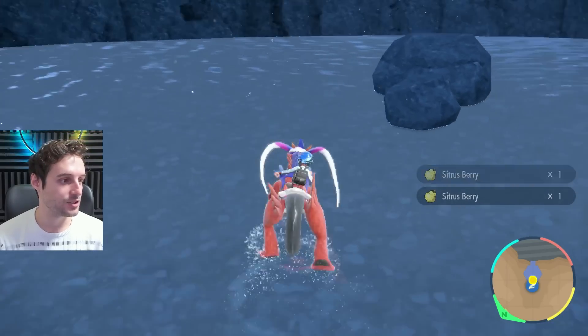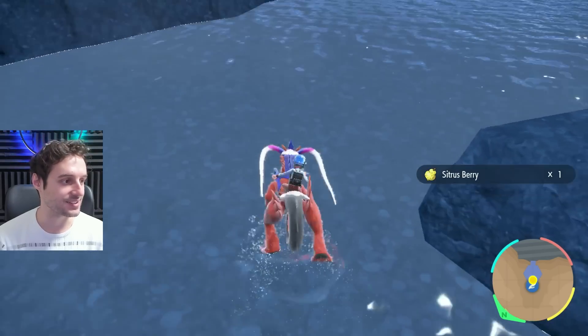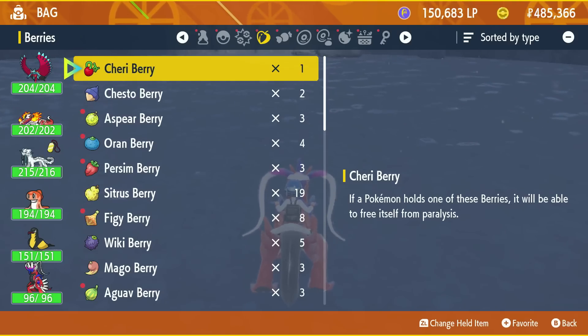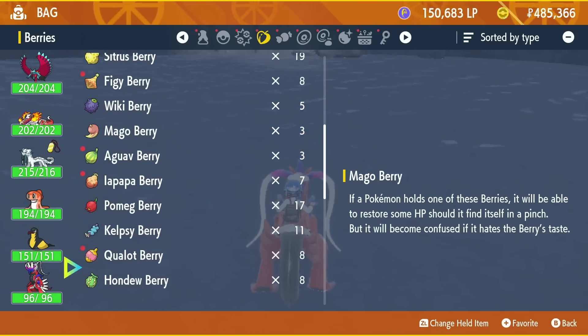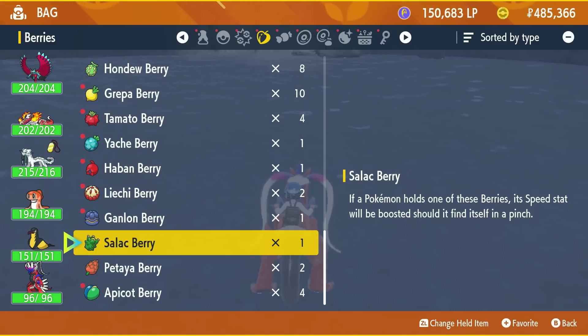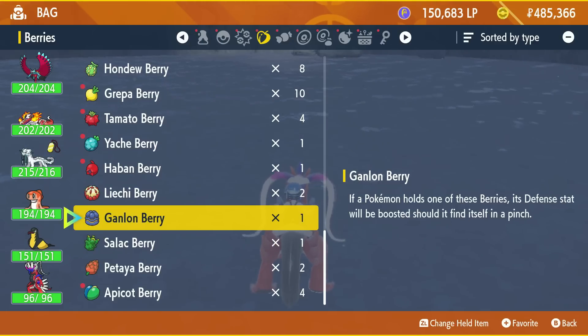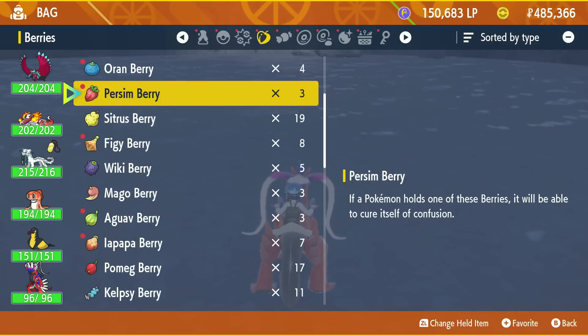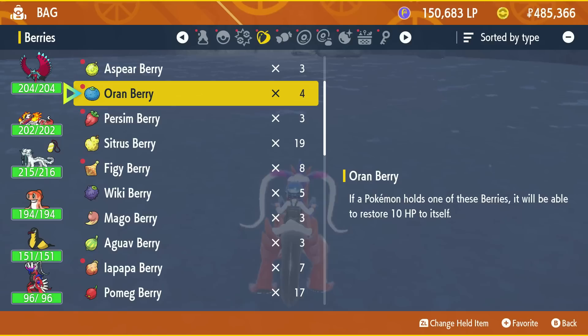You can do this as many times as you want, and it only takes a second. You can pick up a couple of different rare berries each run. After a couple of runs you will have every single berry there is. Some of the new ones we picked up include the salloc berry, the ganlon berry, and the lychee berry. You just keep getting them — repeat this as many times as you want and you'll be stacked.